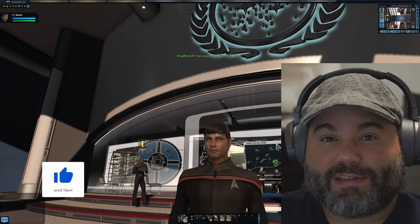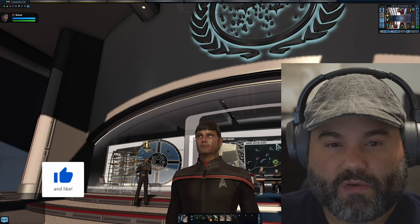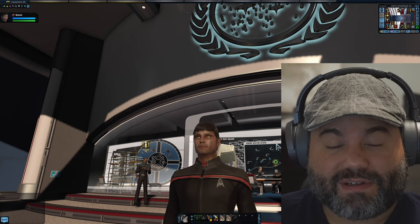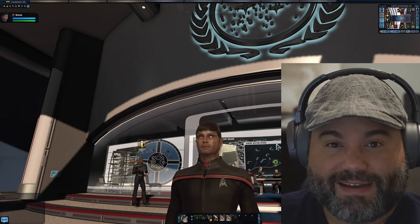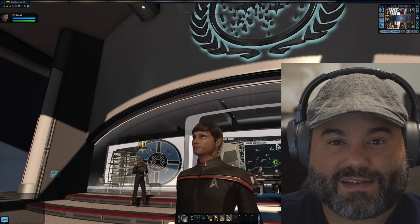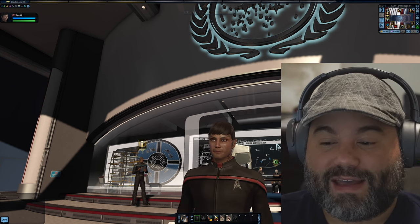Today we're going to go ahead to part two of our play-along series. I want to go over how to equip items onto your ground character and to your starship, and also how to change ranks within the game. So without further ado, let's go ahead and get started.